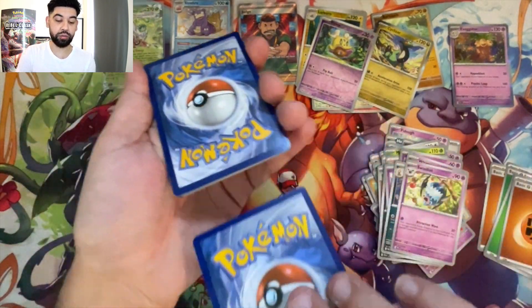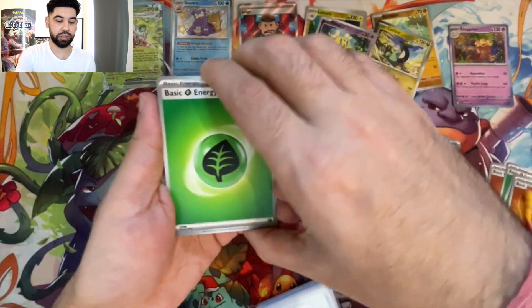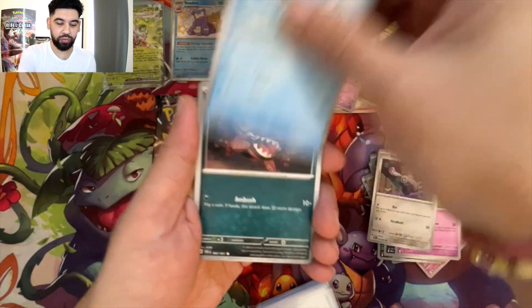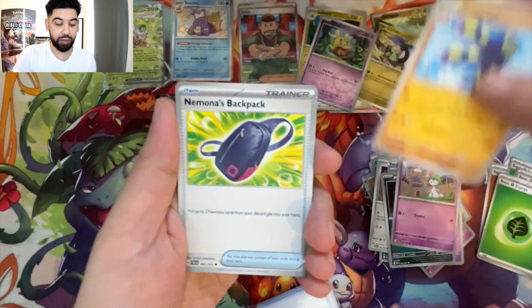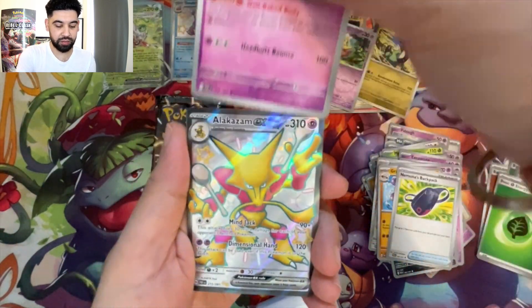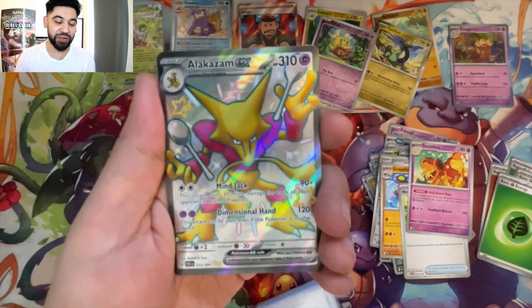I've seen some people open ETBs and pull just chase cards non-stop. Some guy I know bought a three-pack blister and pulled the secret art Charizard. I wasn't crying — I was just like, good for you bro, good for you.